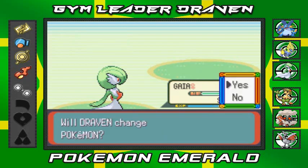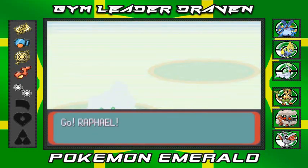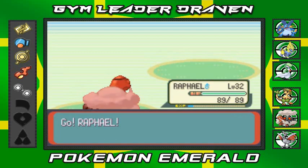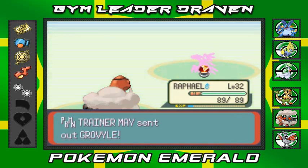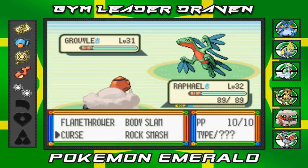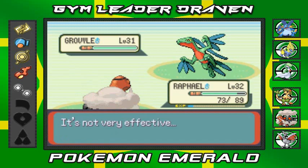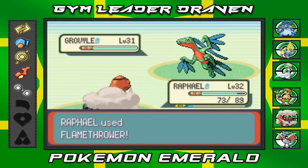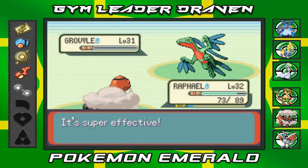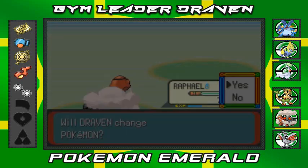May's coming out with her Grovyle now. Let's go with Rafael the tortoise! I'm still amazed — I've been playing Pokemon Ruby, Sapphire, and Emerald for a very long time and I'm still very surprised at how good Rafael the Torquoise is. Still slow going up against Grovyle, but still powerful — bam, Flamethrower for the win!